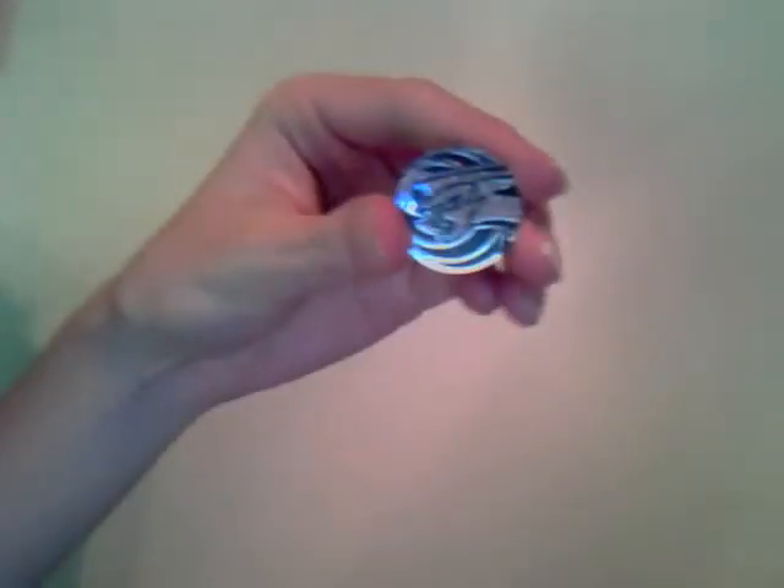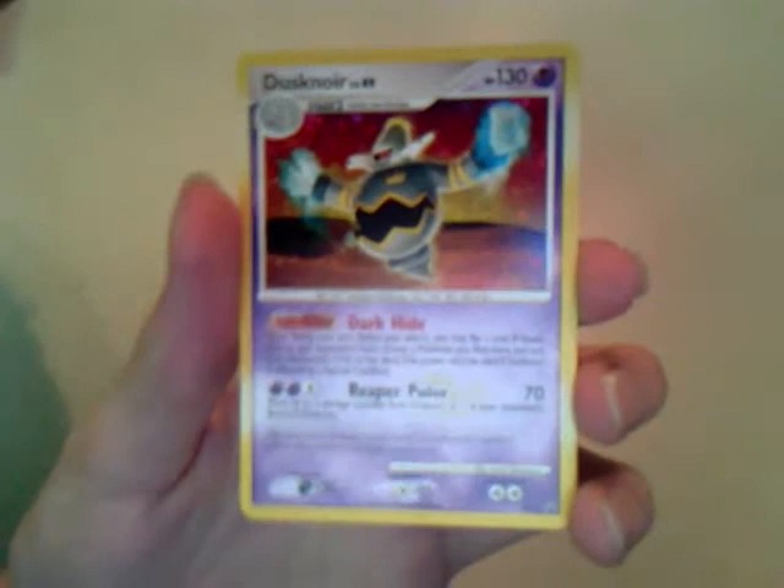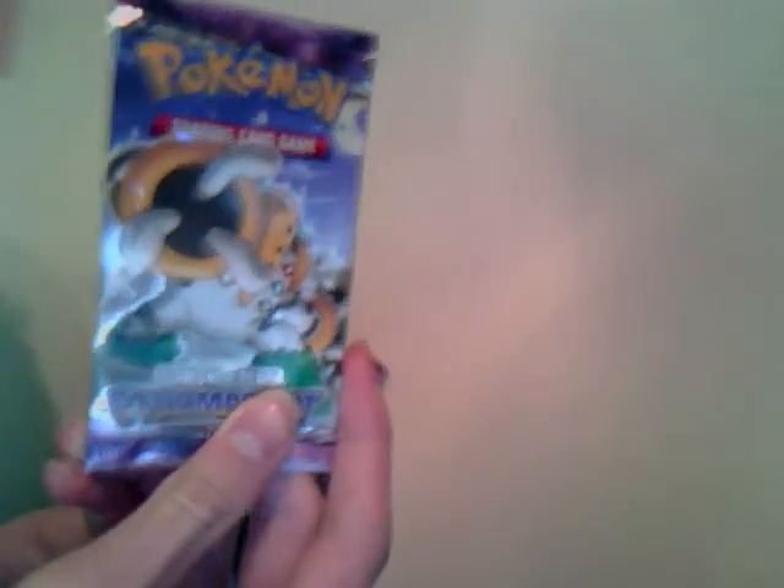So we have all sorts of stuff. First, a Palkia coin — nice and shiny, sparkly. And a Dusk Noir promo holo, pretty cool looking card. And then we have three packs: one Stormfront with Regigigas, one Stormfront with Dusk Noir, and one Secret Wonders with Houndskull.